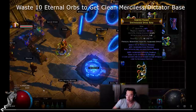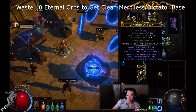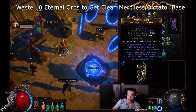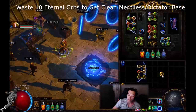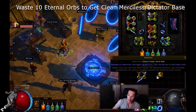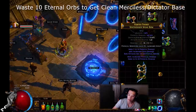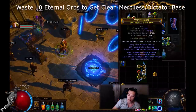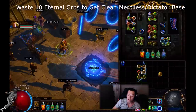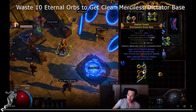Getting very unlucky with the annuls, in the end the craft started with tier 1% phys and tier 1 hybrid phys — just 268% increased phys damage with no flat phys, accuracy, or life gain on hit. It's sad to see so many eternal orbs being deleted. Here is the final product: it took a lot more eternal orbs than expected, but it landed on tier 1% phys and tier 1 hybrid.